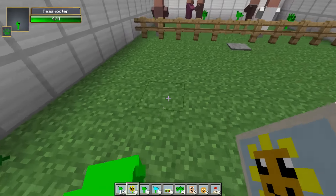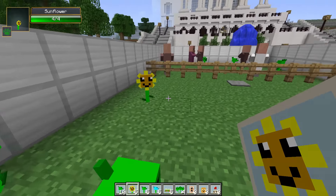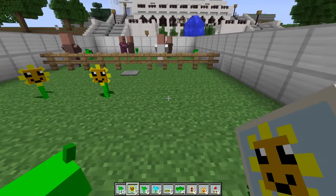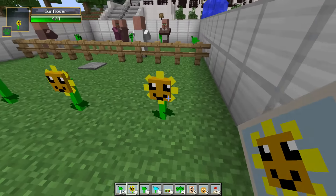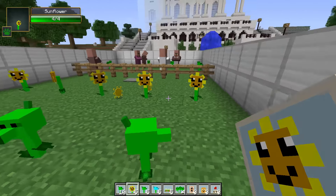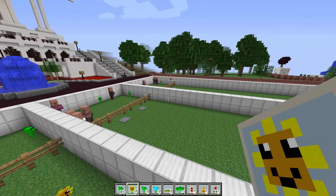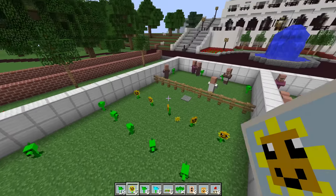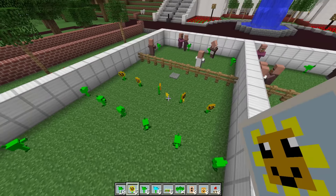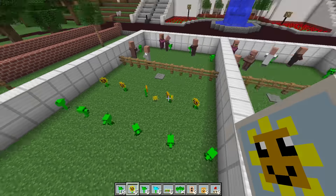Now we've got sunflowers. These sunflowers every so often will spawn suns, and once we have about ten suns we can buy another seed packet for a harder level. So we can place five of these: 1, 2, 3, 4, 5. It doesn't matter where they go because they don't shoot - they will eventually spawn suns. I'm not going to pick those up right now because I want to save them up. By the time we finish this episode I'll come in and collect all the suns.